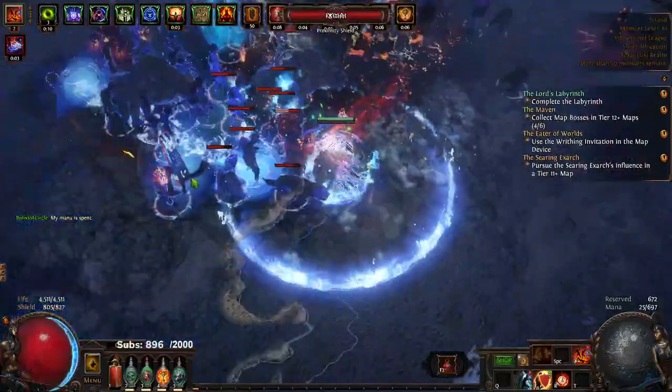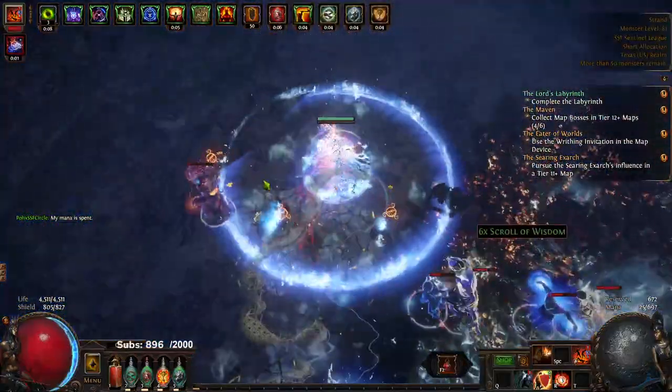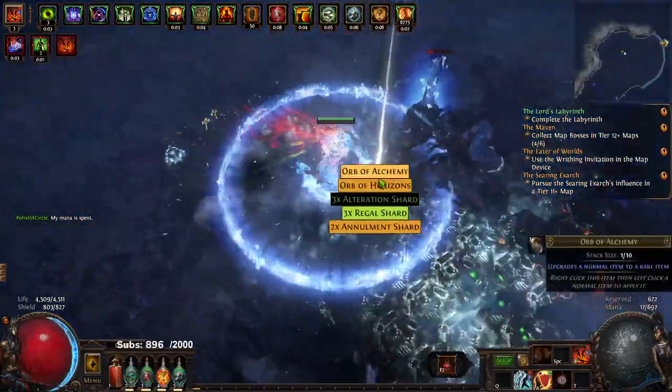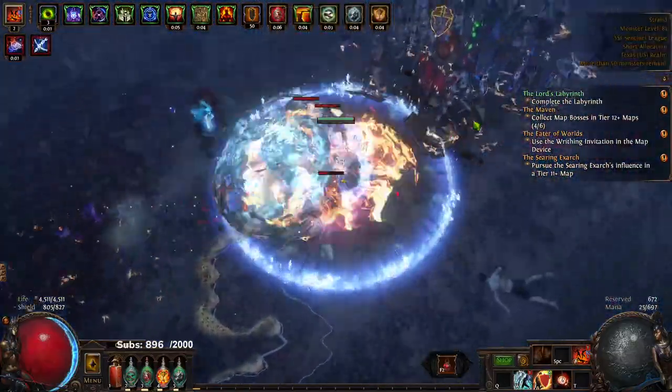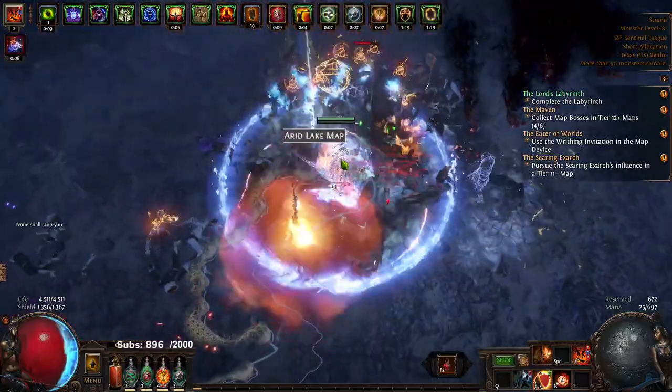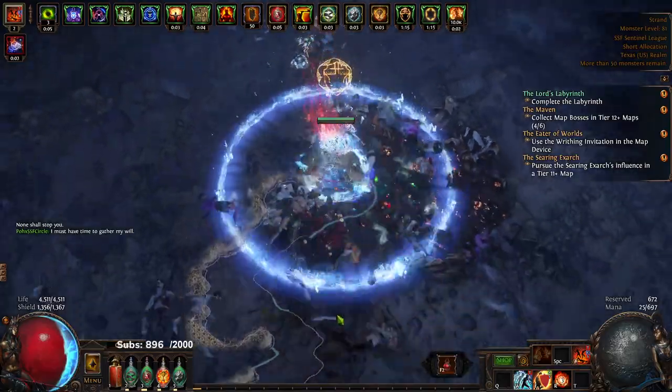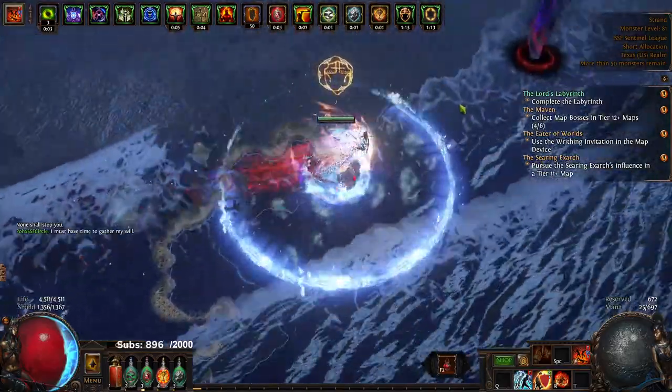I also opted into Harbinger. The main reason right now is to get Orbs of Horizon — I've gotten a few with Tuya. The reasoning is whenever I get those tier 11 maps that are connected because I'm running the other maps, I can Orb of Horizon them into Cage.